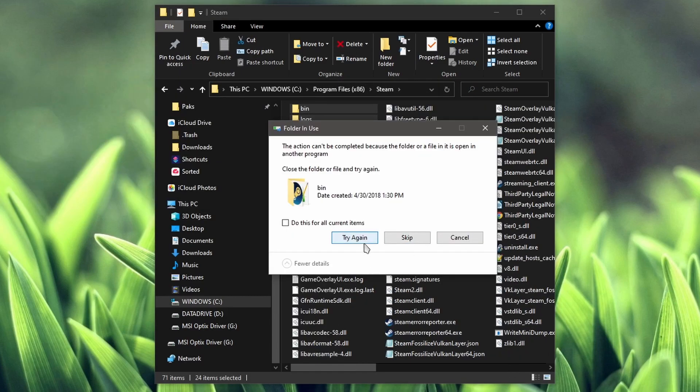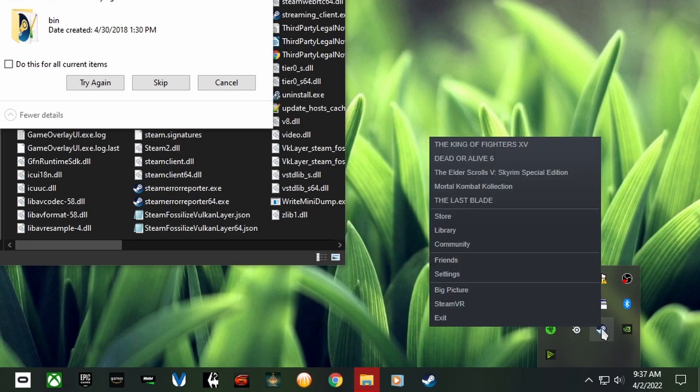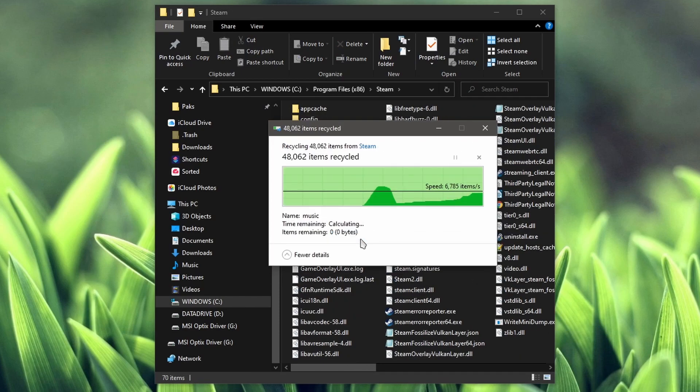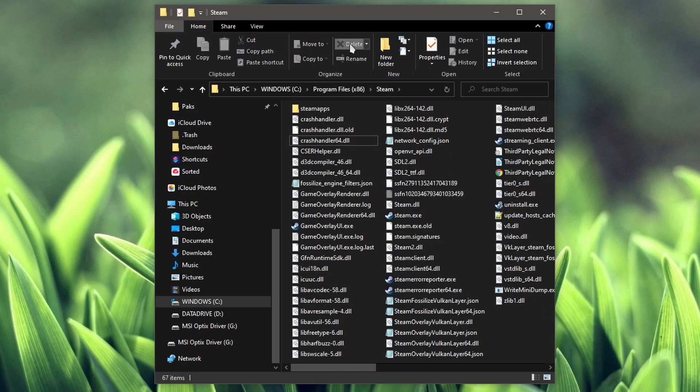Before you can delete everything, you've got to quit out of Steam. Click on this little arrow right here, right-click on the Steam client, and press Exit. Hit try again. There we are — looks like there's some more folders, we're going to delete those as well. Make sure the only folder left is the Steam apps folder.